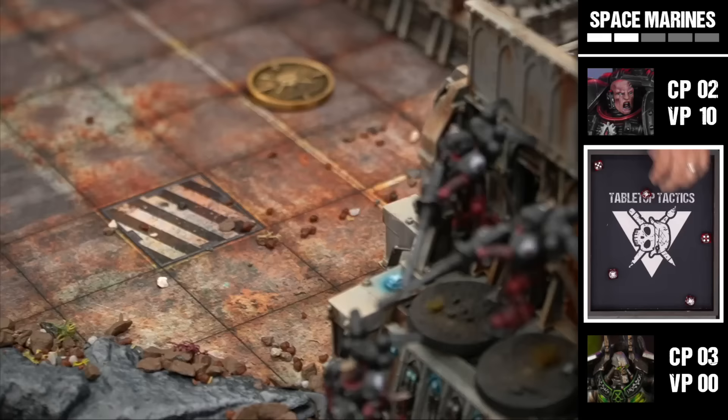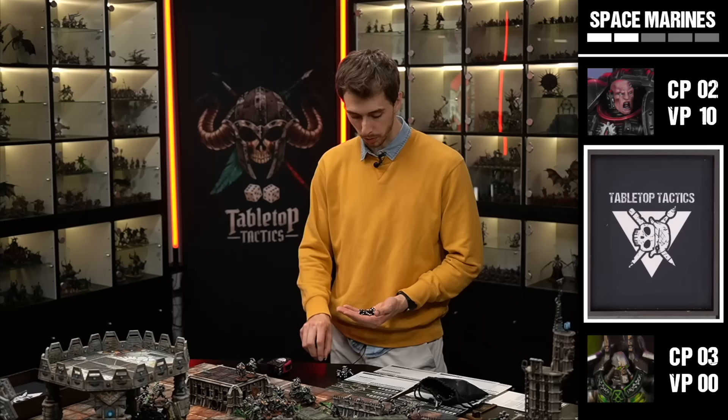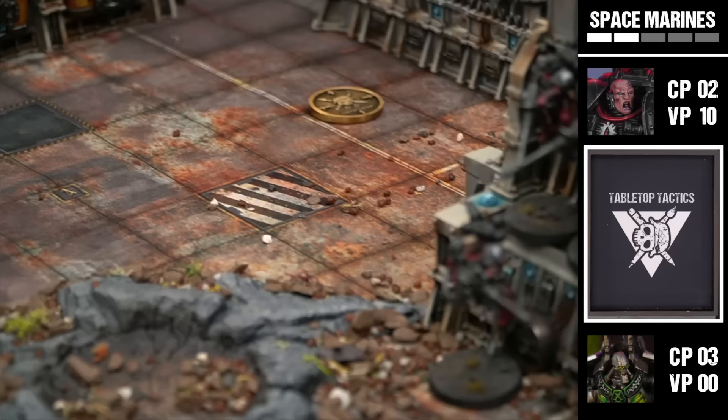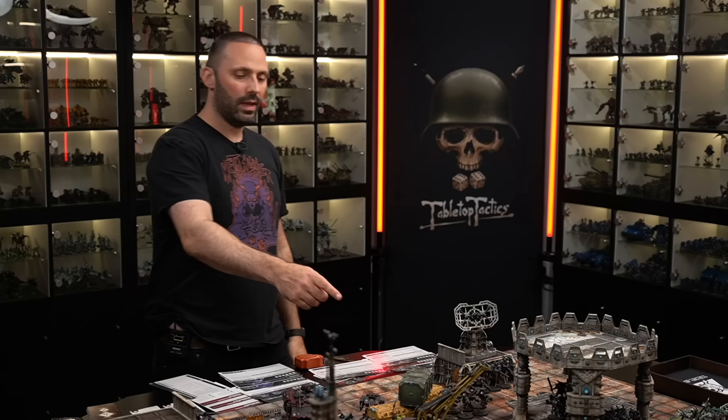Impulsor fires everything at the Skorpekh Destroyer Lord in rapid fire range: Storm Bolters go first but score no wounds. Iron Hail Heavy Stubber lands three wounds - one gets through saves, but Feel No Pain makes it. Crack Missile misses. Lawrence then uses his Stratagem on Captain Iodan Bale again to grenade the Destroyer Lord at 25-inch range.